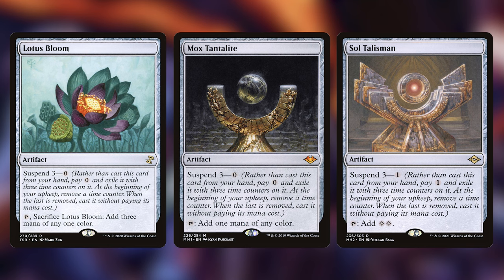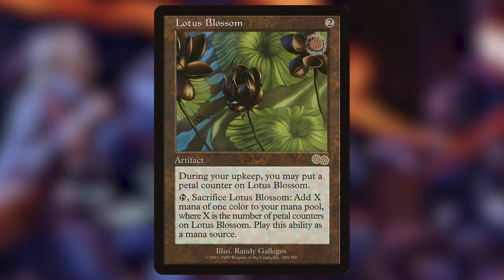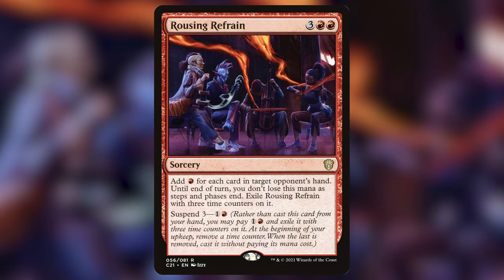They're essentially another Sol Ring or Arcane Signet, whatever you need them to be. We also have Lotus Blossom, which is going to get big really quickly because it adds counters as you go through your upkeeps, and then we can sacrifice it for a lot of mana at some point. Last we have Rousing Refrain, which is going to trigger once a turn rather than every three turns if we have our commanders out, adding a crazy amount of mana to our mana pool at the beginning of each turn — essentially a Jeska's Will without the exiling. A lot of these pieces don't see a lot of play because they are slower, but this deck makes them much more consistent and strong.